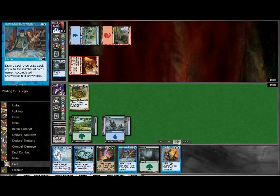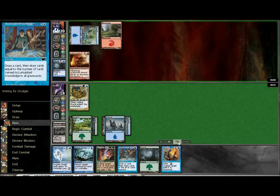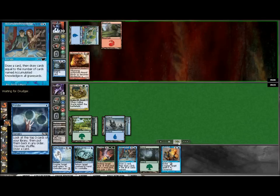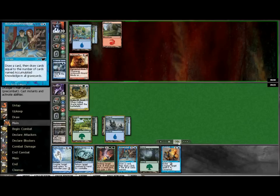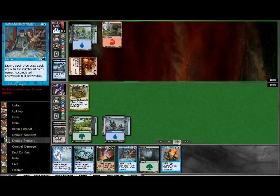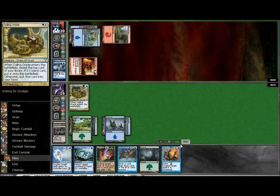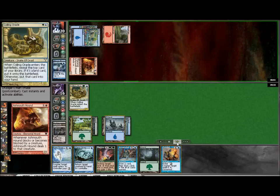My opponent plays Think Twice. You could counterspell that, but I'd rather save it for creature control. This deck is really light on creature control, so you want to use those counterspells to stop creatures every time you can. He's going to Ponder to find his third land and swing through — we're going to let the hound go through. Using the Oracle as a blocker is going to be a last-minute thing, because it's going to die anyway and just keep the hound alive.